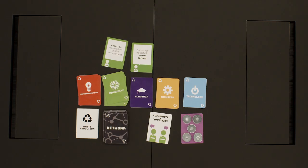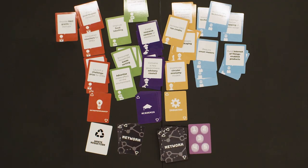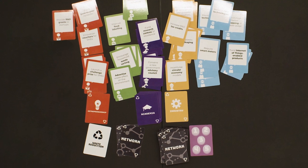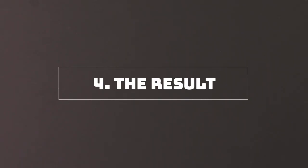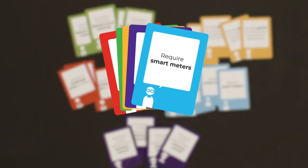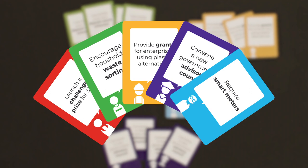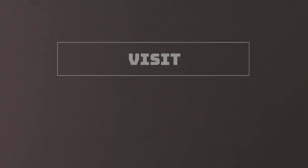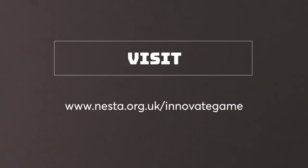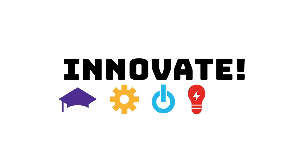Throughout the game, we will turn over more and more policy proposal cards, giving us insights and sparking debates. At the end of five rounds, we should have an idea of the most popular policy from each stakeholder group. Visit our website to download your own version of the game and find out more. Thanks for playing!